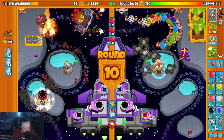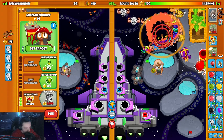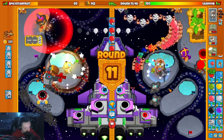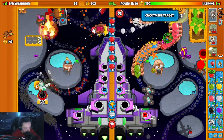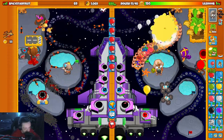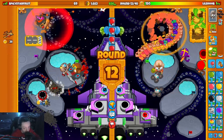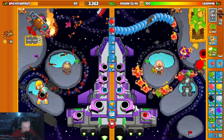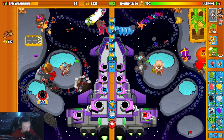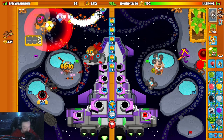Oh actually I can no longer just float money. We're fine. We are more than fine, baby. Do rainbows bother him? I don't think so. The monkey ace is low-key kind of clutch on this map.